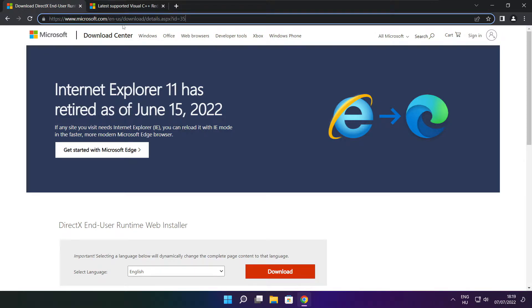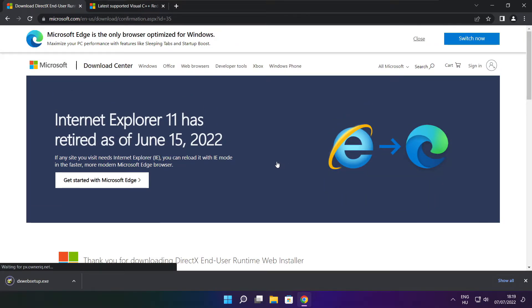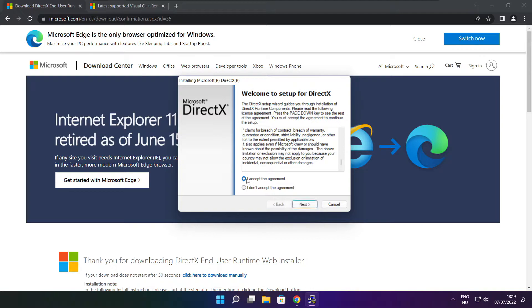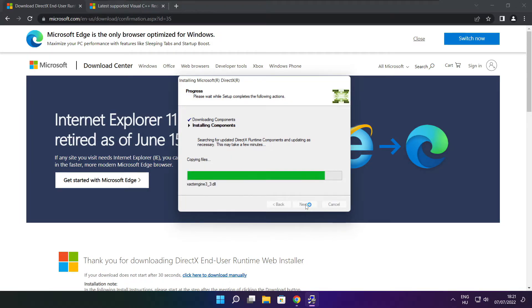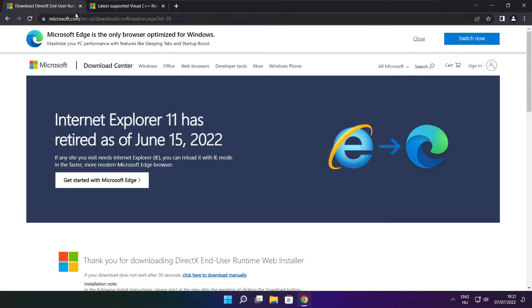Click on the website link in the description. Click Download and install the downloaded file. Click I accept the agreement and click Next. Uncheck Install the Bing Bar and click Next. Continue through the installer until installation is complete, then click Finish. Close the DirectX website.